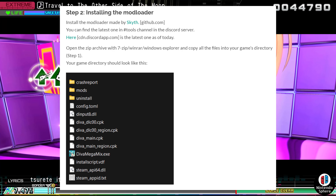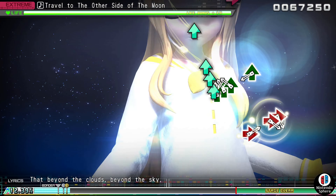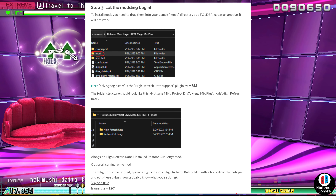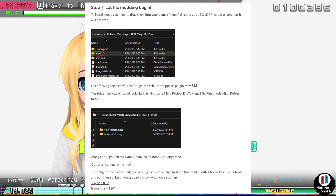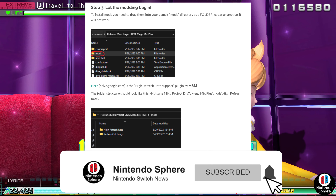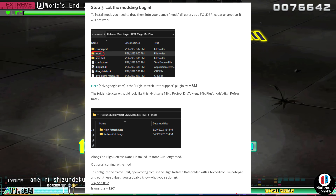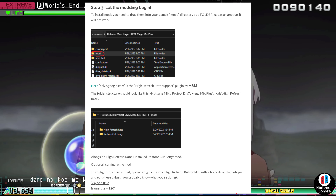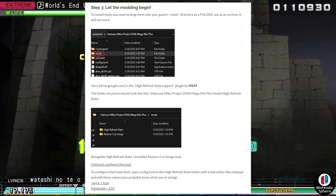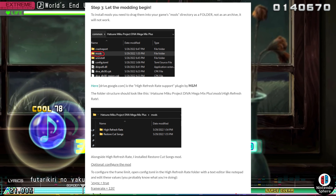Once you have all that done — it's just a copy-and-paste job, nothing too complicated — you're almost set. Every mod you download for this game goes directly into the mod folder. Go to the Google Drive link for MNM's download, and just drop that downloaded folder into the mod folder. You'll have the high refresh rate mod and the restore cut songs option if you want that. You can also go into the configure mod settings and tweak it — if you don't want 120 or V-Sync enabled, you probably don't need to bother with that.